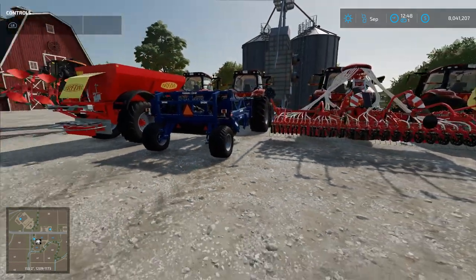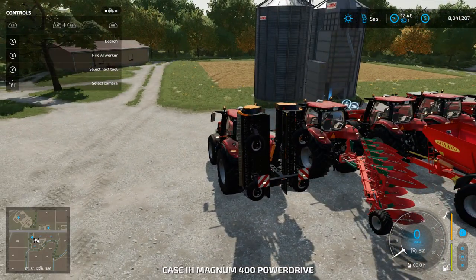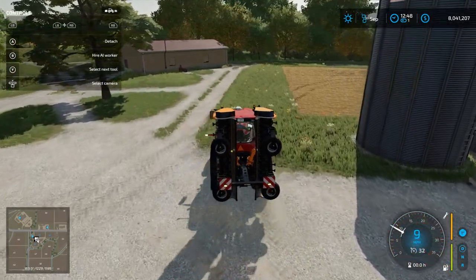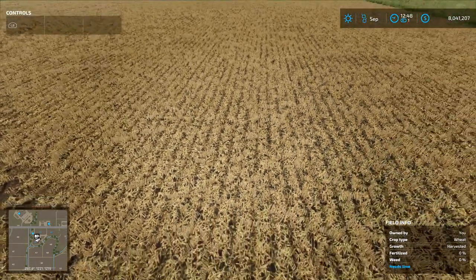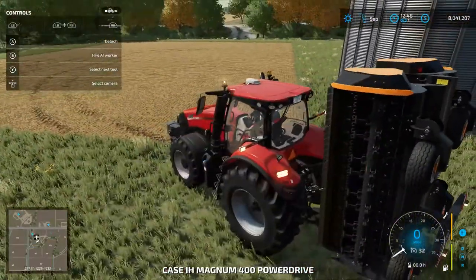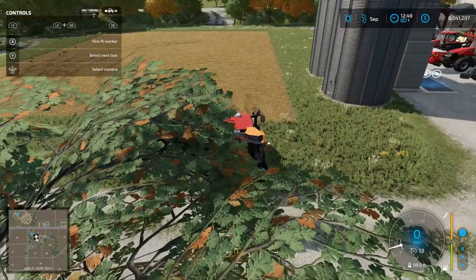Let's go ahead and get into the first part of this tutorial. I'm just going to jump in our tractor. This is how to maximize your yield. Just keep in mind that when you use a mulcher, it increases the yield by 5%. I did learn all this from watching Scroft - that's why I'm giving him a huge shout out. When you go over to the field, you will notice that if it has been harvested it will say on your field info 'Harvested,' and you will also see all these little prickly things on the ground.